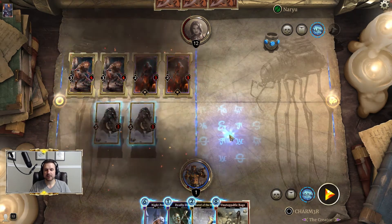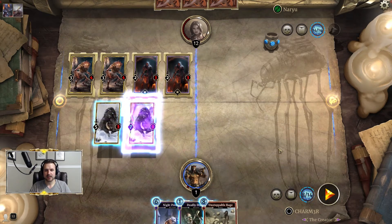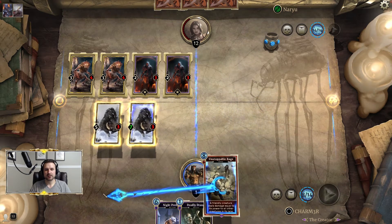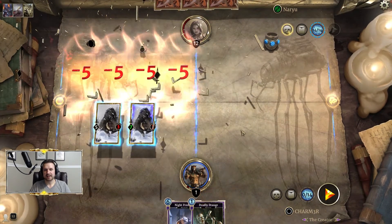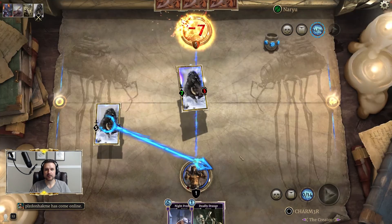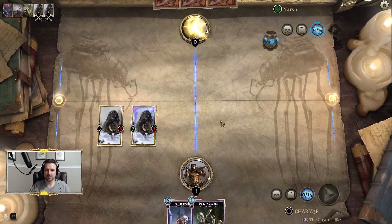Here is where the trick is. You're going to go ahead and play Gavel. Then when you play Unstoppable Rage, you don't play Rage on the one with the Gavel — this one is now immune to damage. So we play it on this one, and our creature does not die from the Unstoppable Rage because it's immune to damage. That clears the lane and allows us to swing for 12 points of damage, which is lethal and solves the puzzle.